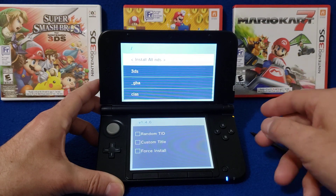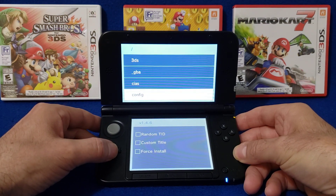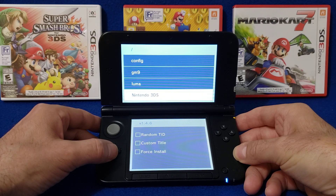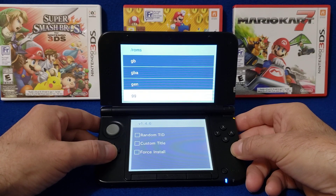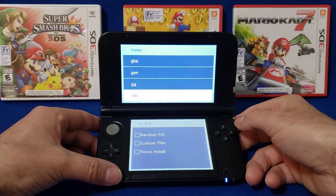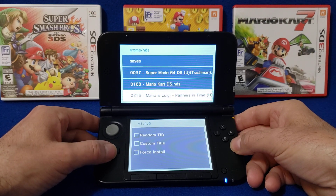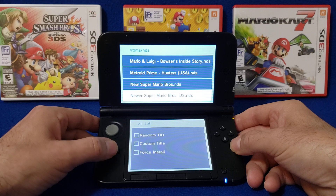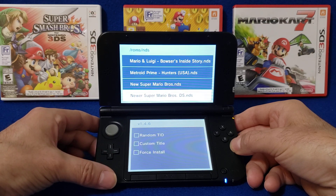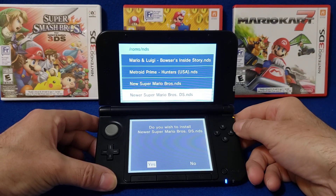Open it up. Now scroll down to where you have your ROMs — I have a ROMs folder right here, so press A. Go into the NDS folder, which has the DS ROMs, then look for New Super Mario Bros. There it is — New Super Mario Bros DS. Press A, and when it asks 'Do you wish to install?' select Yes, then OK.